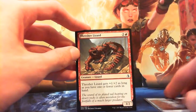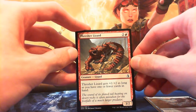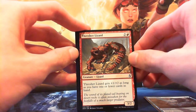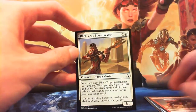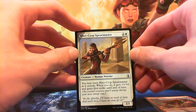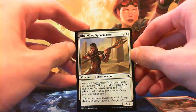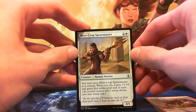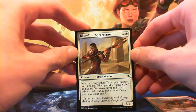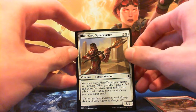Next card: Thresher Lizard — that is a card that will actually see play. Two and a red for a 3/2 Lizard, but it's a 4/4 if you are hellbent. This is a good card, quick red. Moving on: Red Crops Spearmaster, two and a white for a 3/1 Human Warrior. You may exert it as it attacks — when you do it gets +1/+0 and gains first strike until end of turn. A 4/1 first strike attacker isn't bad, but there's quite a bit of removal that can deal with this guy, or they can just chump block with a 1/1. Not much of a fan honestly.